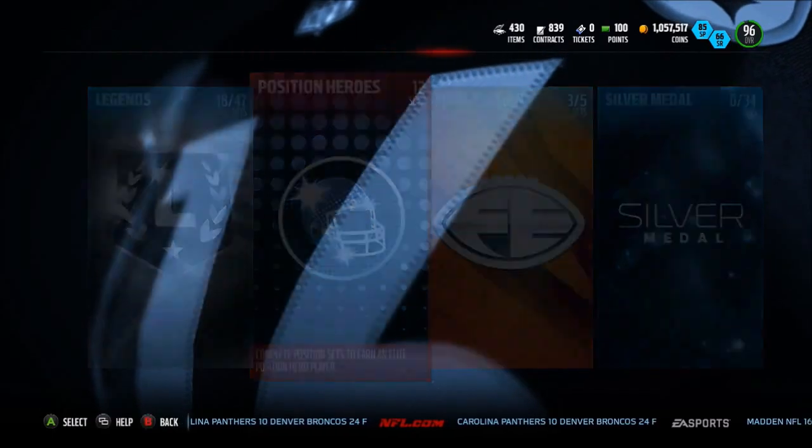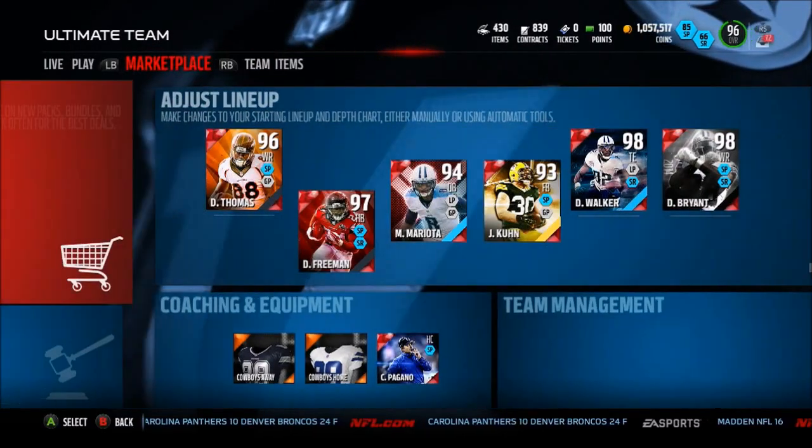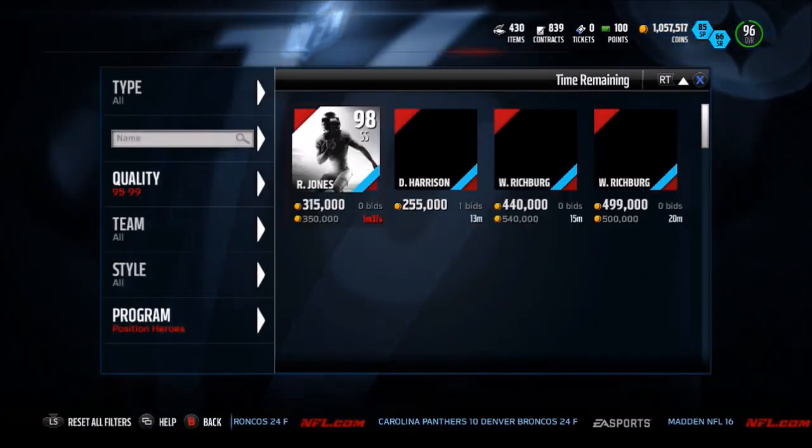These sets today are very cheap because they top the gift players that go into these positional sets, so this week's kind of a bust, I guess you could say, for positionals. Let's go take a look at these two guys.